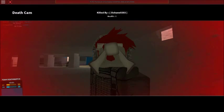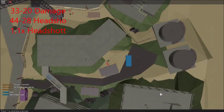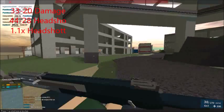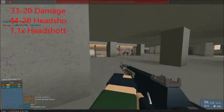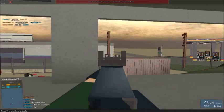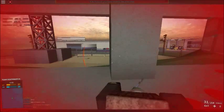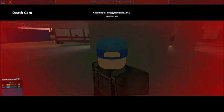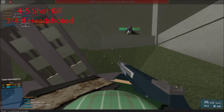The AK-12 does 33 to 20 damage — 33 at close and medium range, and 20 damage at very long range with body shots. It will do 44 to 28 damage for headshots — 44 at close and medium range, and 28 damage at long range. This gun has a 1.1x headshot multiplier, making it a 4 to 5 shot kill, or a 3 to 4 shot kill depending on whether or not you get a headshot.